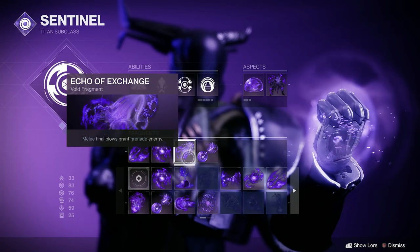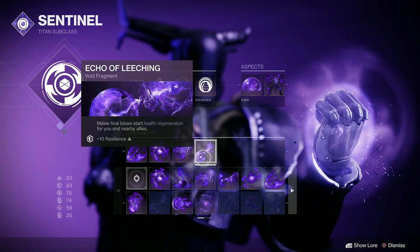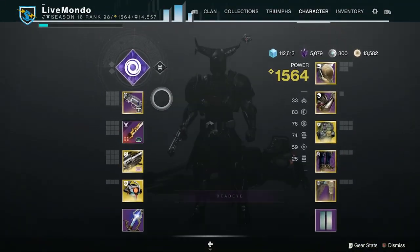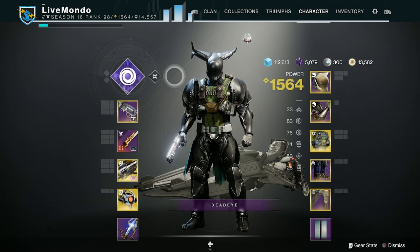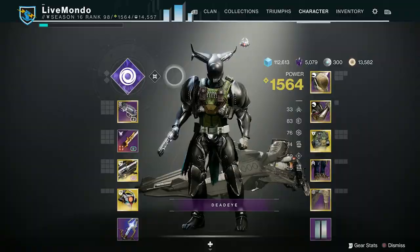Melee Final Blows grant grenade energy. That, with a high Discipline stat, means you'll get your grenade back faster. We've also got Void ability kills causing the target to explode. The grenade will clear big groups of adds. The melee can clear big groups of adds as well.